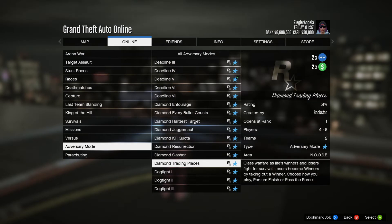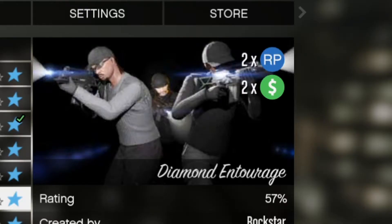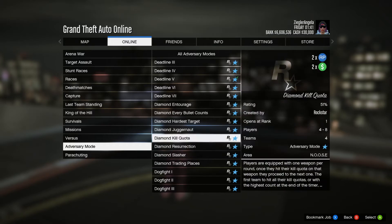Right here, all these ones that start with Diamond — you can do it. You can see how on the right they have the double RP and double money icons. If you win any of these even just once, you get the $250,000.